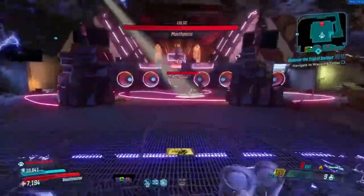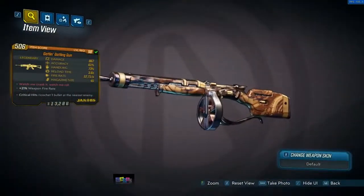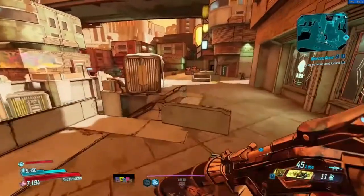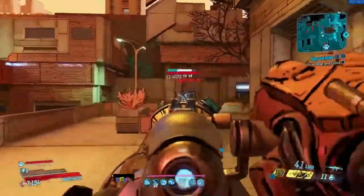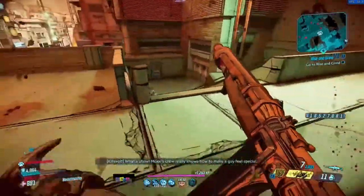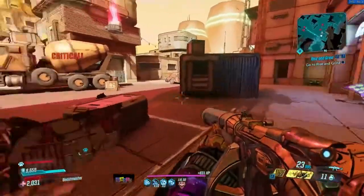The Gatling Gun was a world drop, but now for the next week Mouthpiece will drop an interesting prefix of this — the Gatling Gatling Gun. Its red text reads 'Watch me crank it, watch me roll.' It's a fully automatic Jakobs AR, which were recently buffed in the latest hotfix, with an increased fire rate the longer you shoot and an increased crit bonus. The only issue is you can't get it in any element — it just comes in normal, which is a shame. It's a pretty cool weapon, looks beautiful, but there are better assault rifles in the game.